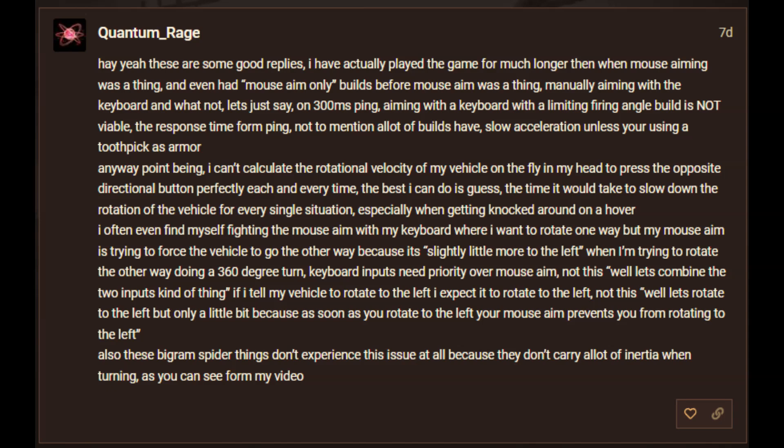Point being, I can't calculate the rotational velocity of my vehicle on the fly in my head to press the opposite directional button perfectly each and every time. The best I can do is guess the time it would take to slow down the rotation of the vehicle for every single situation, especially when getting knocked around on a hover. I often find myself fighting the mouse aim with my keyboard — where I want to rotate one way, but my mouse aim is forcing the vehicle the other way. Keyboard inputs need priority over mouse aim, not this combined-input approach.